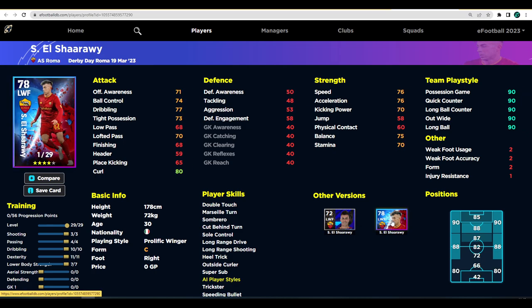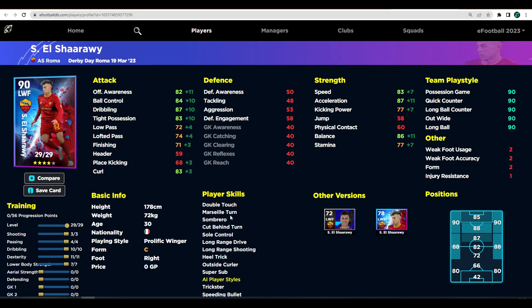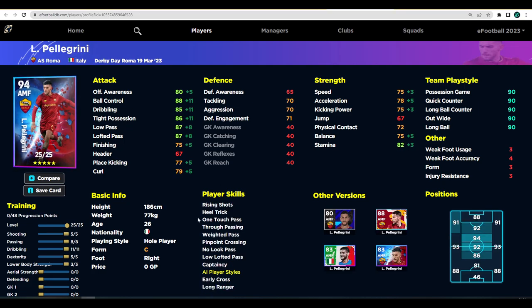If you look at his standard card it goes 40 levels and starts at an overall of 72, while this card starts at 78 but only goes 29 levels — so you'll end up with a very similar card after training. The only thing I like about El Shaarawy is that he's a classic iconic PES player. Let me know if you like these shorter videos or prefer the longer ones we've done for the Barca, Real Madrid, and Lazio packs. Pellegrini is the man to get — don't sleep on him in B or A form, he will be an absolute unit in an advanced attacking role. Don't forget to subscribe and keep the feedback coming!